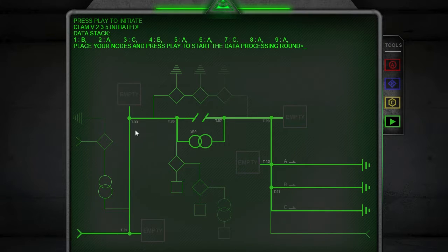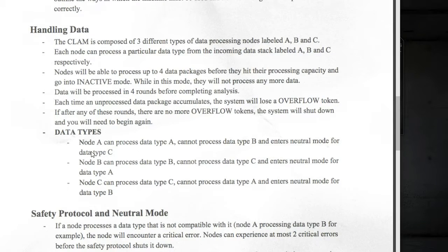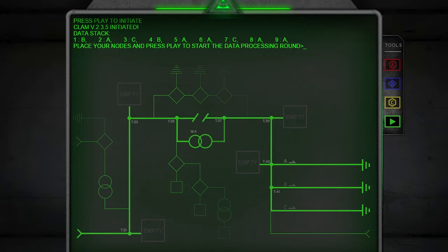So little nodes are going to be going through this line. We're going to have to fill up these empty spots with A, B, or C to try and reduce how many nodes get thrown into the overflow. So we have to try and figure out how many nodes that we need to fill up. Node A can process data type A, cannot process data type B, and enters neutral mode for data type C. Node B can process data type B, cannot process data type C, and enters neutral mode for data type A. Node C can process data type C, cannot process data type A, and enters neutral mode for B.